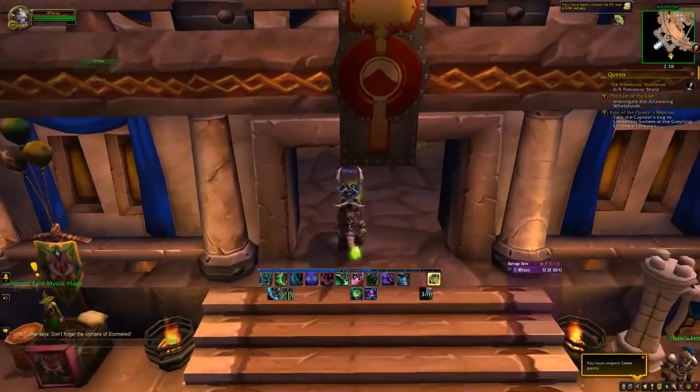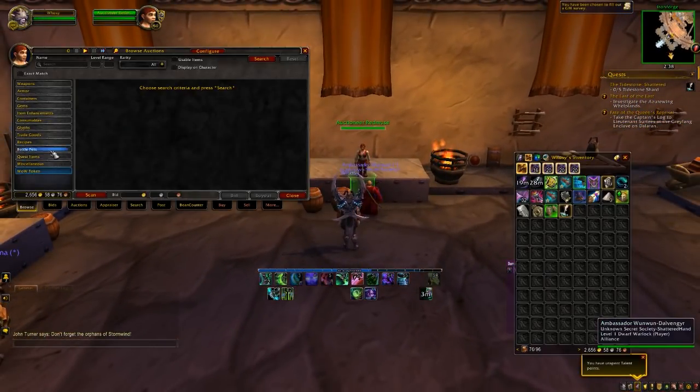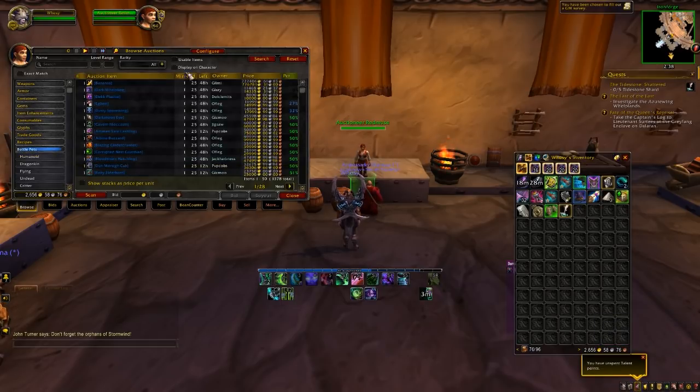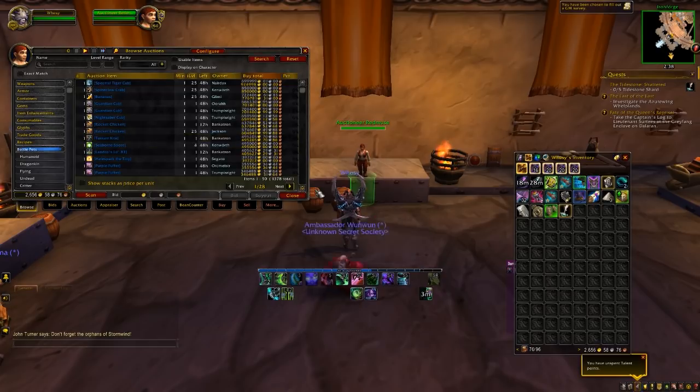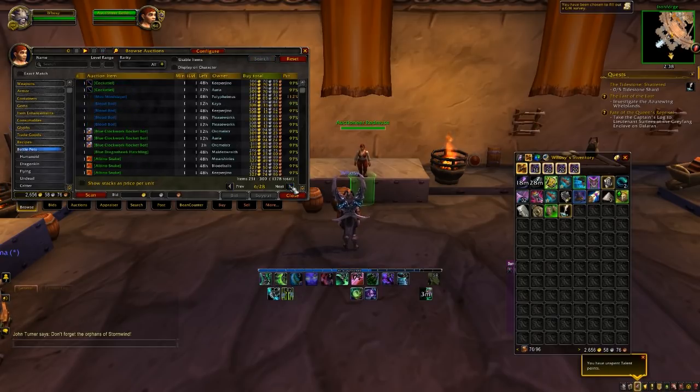First thing you want to do is go to the auction house and you're going to select battle pets and click search, then find one that's within your price range — mine's going to be pretty low because I only have 2.6k on this account. You just want to find ones that are in your price range. Preferably just find one so you only have to buy one and sell one.